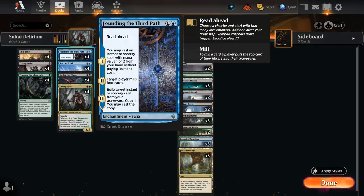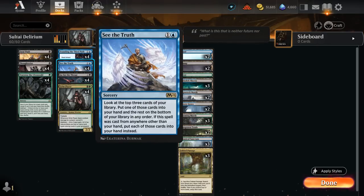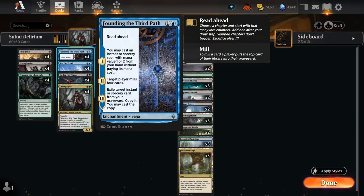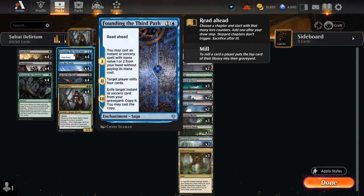Arcane Proxy is the easiest enabler: cast See the Truth on turn two, then turn three cast Arcane Proxy. When it enters, we exile an instant or sorcery with mana value less than or equal to the proxy's power from our graveyard, copy it, and cast it without paying its mana cost — drawing three. Founding the Third Path is a read-ahead saga. Chapter one lets us cast an instant or sorcery with mana value one or two without paying its mana cost. Chapter two mills four cards. Chapter three exiles an instant or sorcery from the graveyard and copies it, so exiling See the Truth gives us a draw three for four mana total.